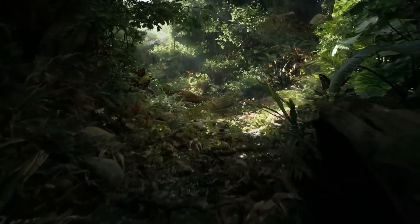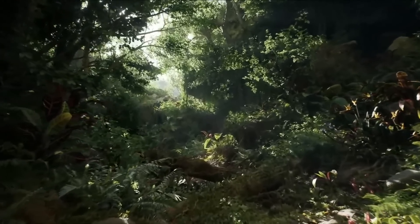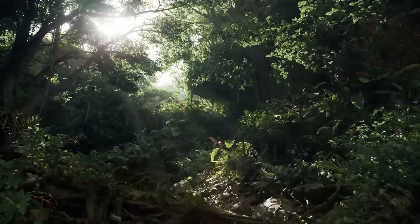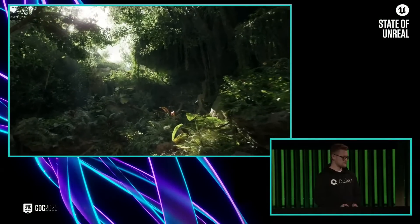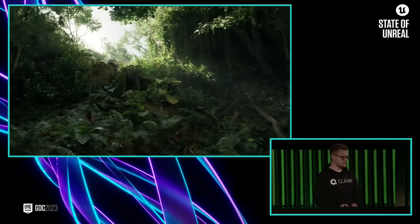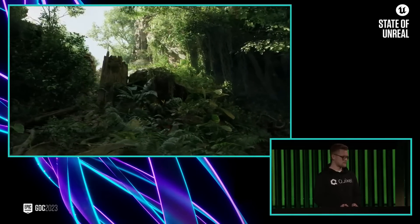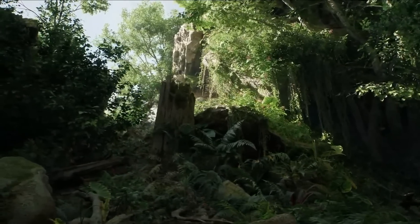So last year, we added several new features to the engine to support foliage rendering, and the Fortnite team used those features to ship Battle Royale Chapter 4. At the same time, Jacob and the team at Quixel were experimenting with what's possible for photoreal foliage environments, as well as testing out the latest functionality that we've been building for Unreal Engine. So Jacob's here with us today in the Unreal Editor. Let's explore the environment.